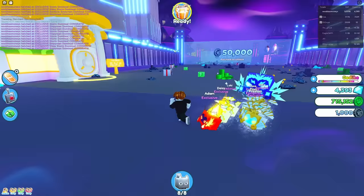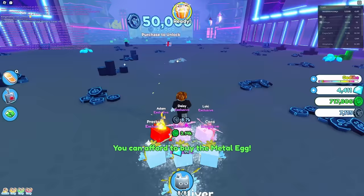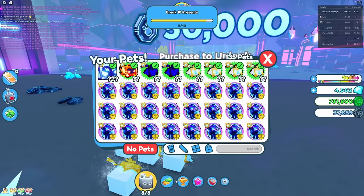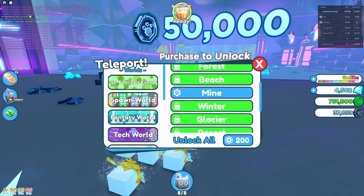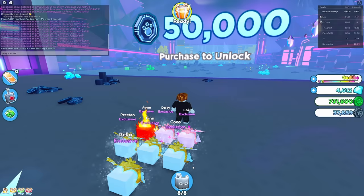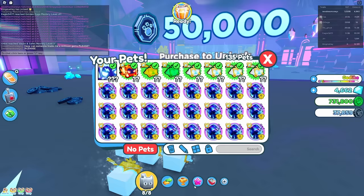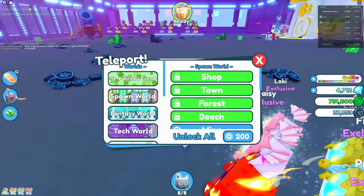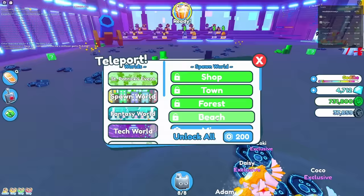Let's continue on through here. I think this area will be pretty easy. I think we need a better pet — honestly, we really just need a better pet. I might need to go to the trading plaza and buy some better pets. Can someone trade me a million gems? I think you need a million to unlock the trading plaza. I don't even have 6,000 diamonds — I'm so poor.